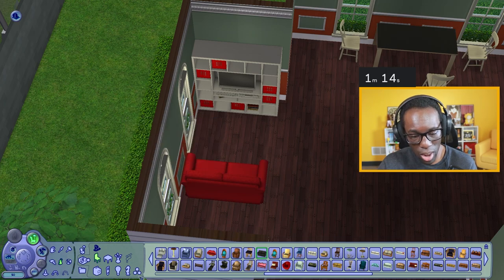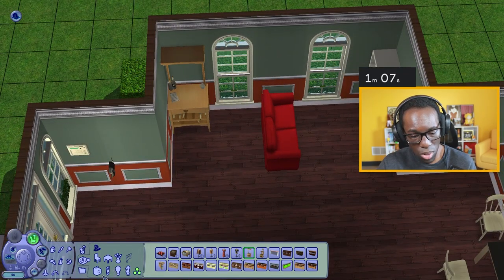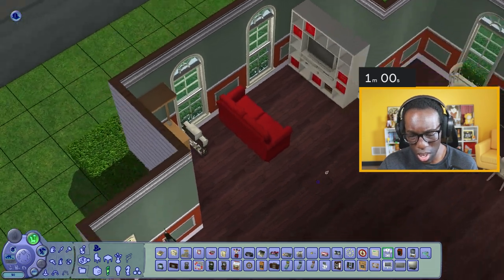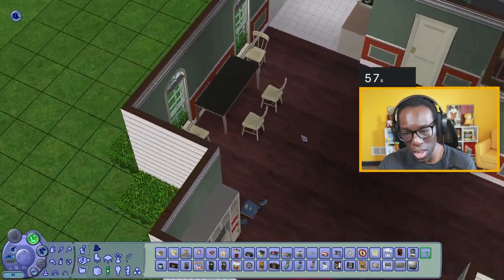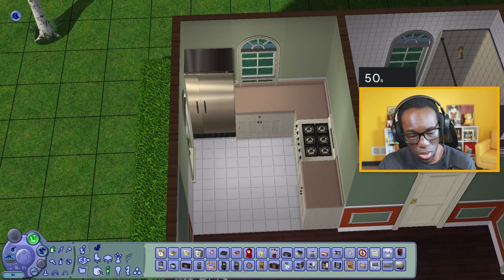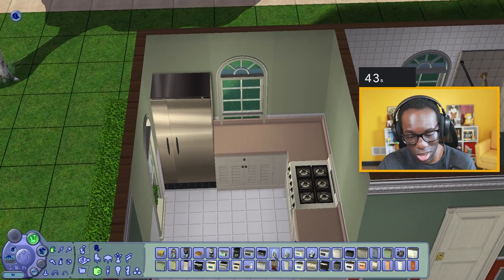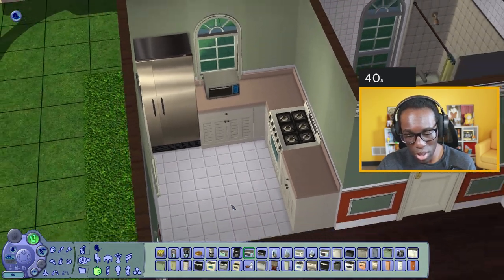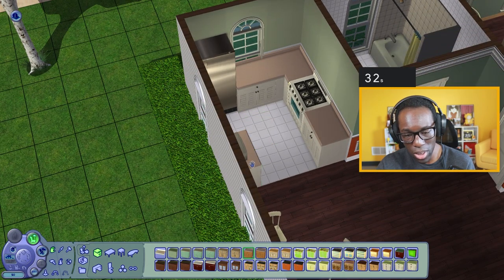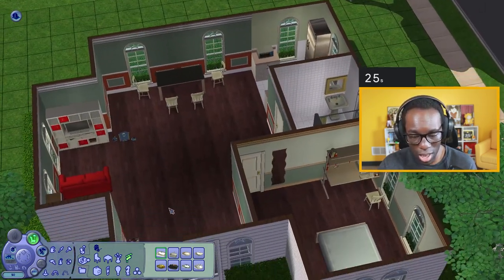I want some activities — maybe a little drink bar behind here, an entertainment system, and a stereo right here. Maybe a video game thing over here. I want a microwave in the kitchen. Wait — that's the bedroom, not the kitchen! Where's the kitchen? Okay, put that here. The sink is in the bathroom which is not ideal, but we'll add it right here. I have 26 seconds.